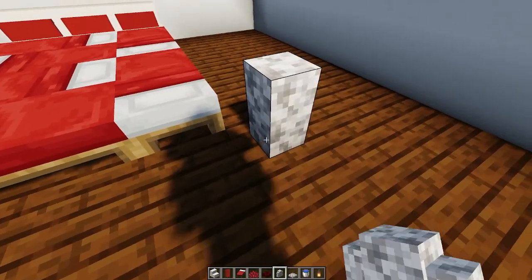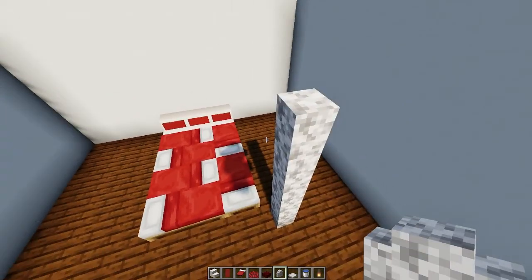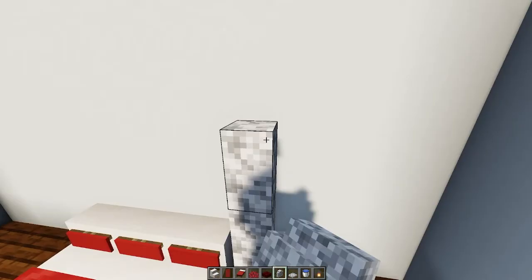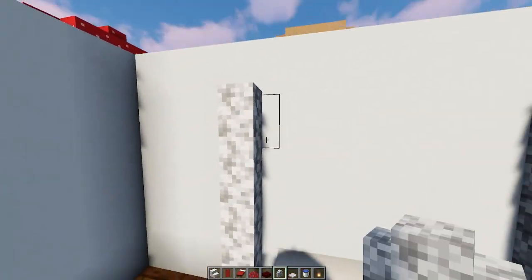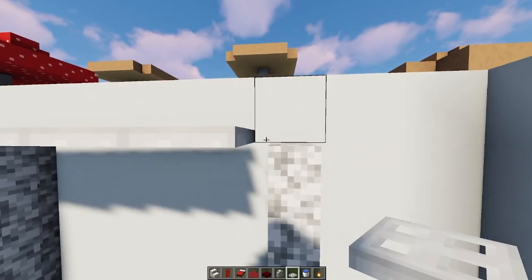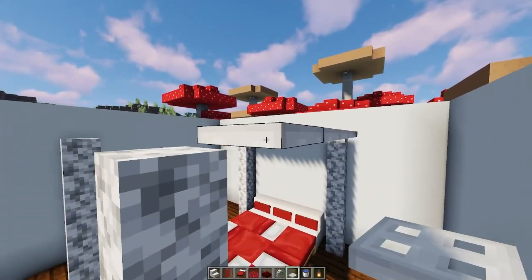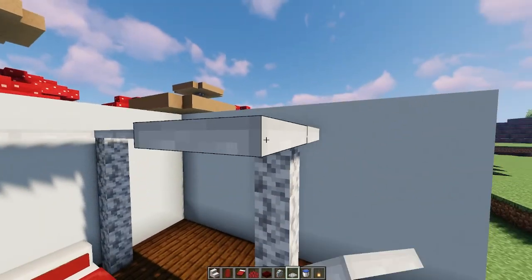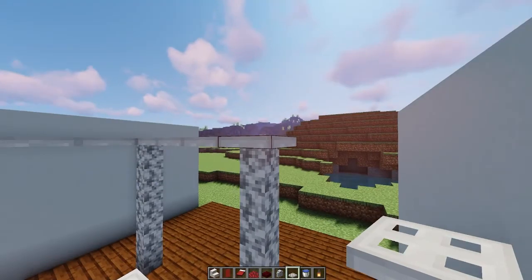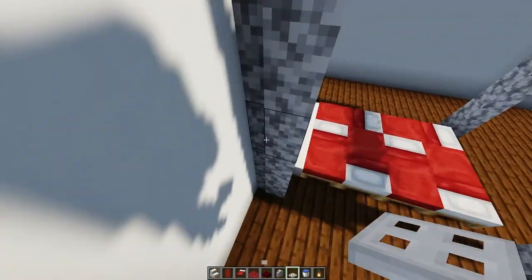Now we're gonna place two more beds and you can see we've got this beautiful big bed. Let's go ahead and take diorite walls — we're gonna build them up four high in all four corners of the bed. Then we are gonna take iron trapdoors and go all the way around with those iron trapdoors. Place them slowly; they're really hard to break if you're in survival.